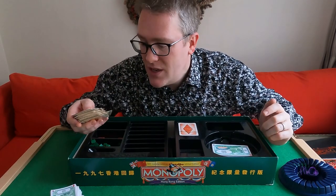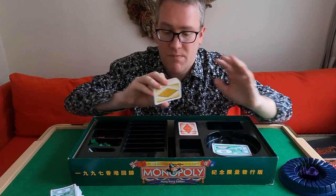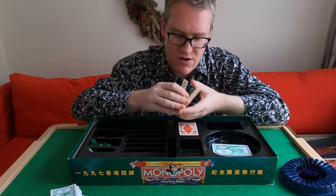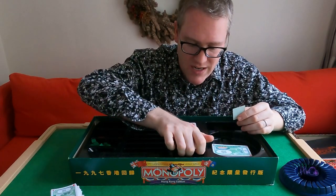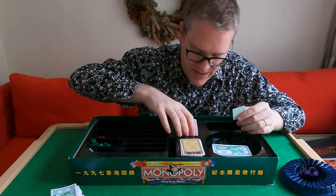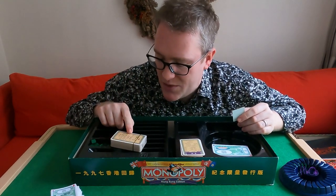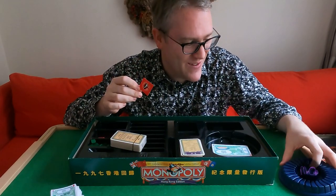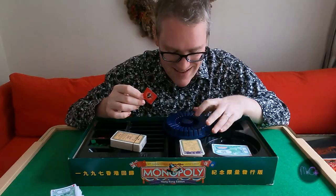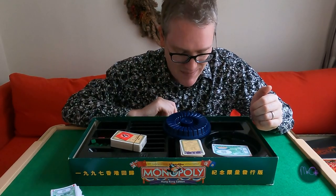In editions of Monopoly now, the cards are bilingual — as most things are in Hong Kong — and they have both languages on the same card. But in this edition, there is a separate Chinese set and an English set, which has never been taken out yet. You can see the waterworks on the back. I've also found a sticker which goes on the box, and that has not been used either, which is very pleasing to me.